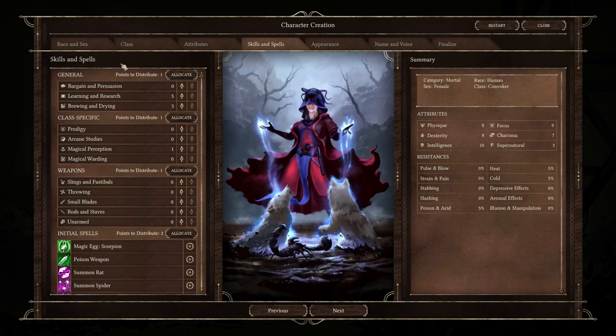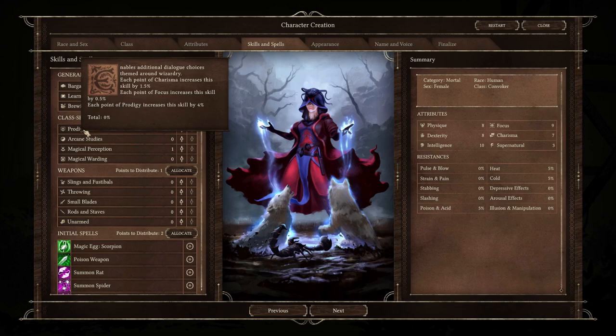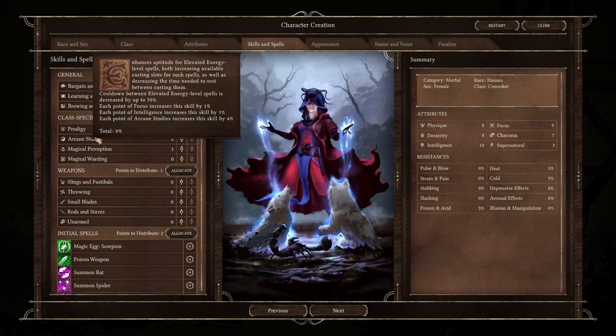Next up is Convoker. As you can see, she has the same list of general skills but a completely different list of class skills. First up is Prodigy, which is just like Theology except the conversation needs to be about magic use or wizardry. Arcane Studies increases the number of elevated energy level spell slots you have — if you want to be the best magic user possible, this is a skill you'd want to invest in.